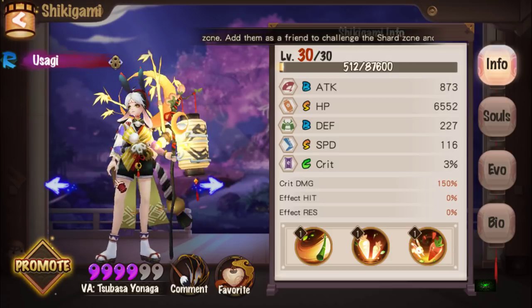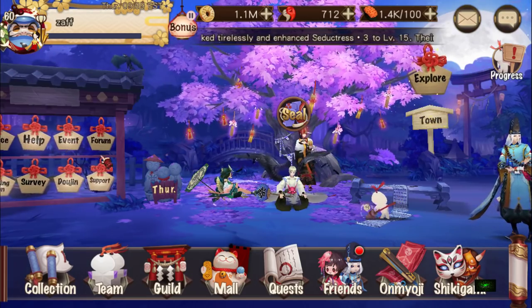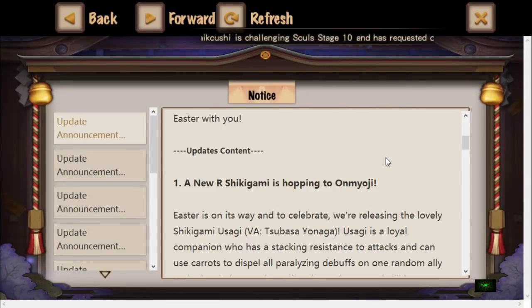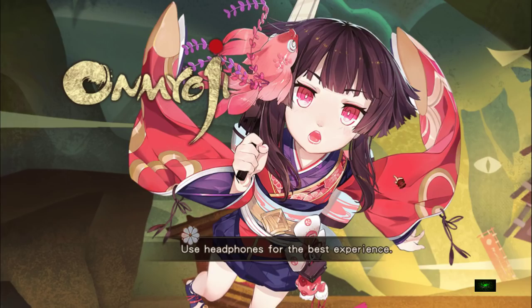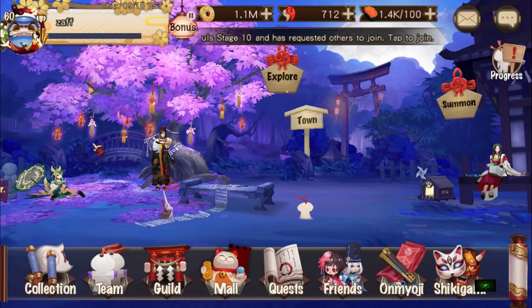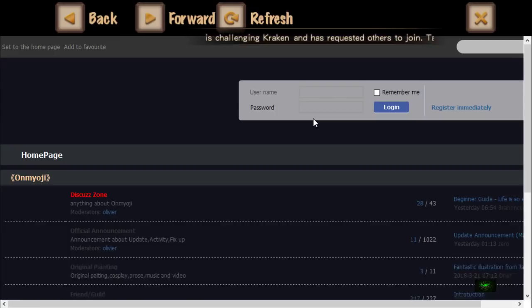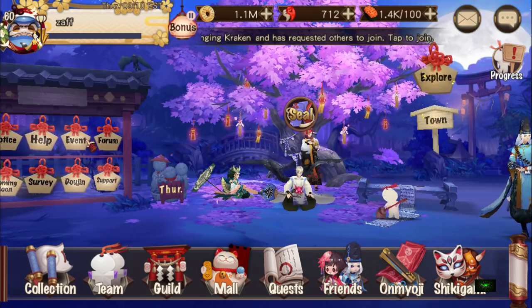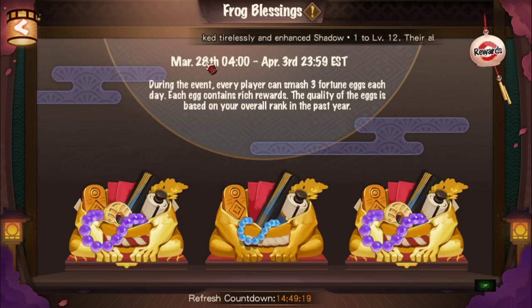It's a pretty cool unit. What else is there with the updates? They came out with Easter events, so we've got this Frog Blessing event. Let's have a look at that — Frog Fortune, Happy Easter.